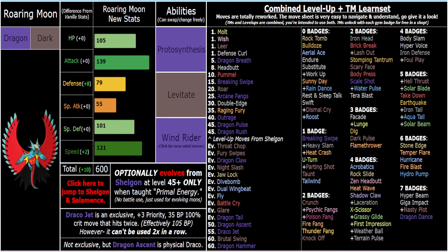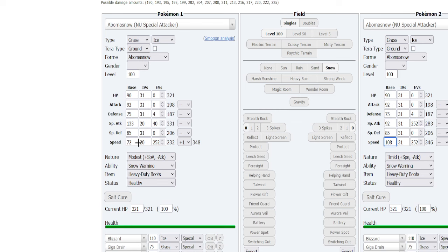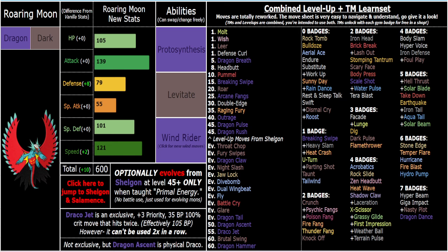You're very fast naturally, of course, but you're not actually as fast as you might think. 121 speed in a competitive sense is crazy, but in an in-game setting where you're not guaranteed a plus speed nature, it's not as wild at all. So with 121 and the guaranteed 20 IVs from the eggs, you're essentially hitting 330 speed, which means you outspeed base 100 and below on the AI. So it's not actually as fast as you might think.